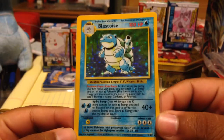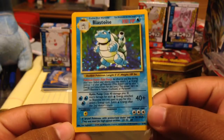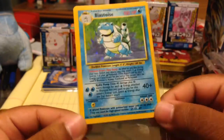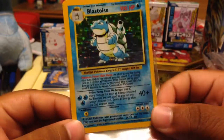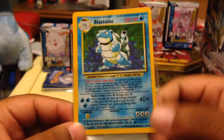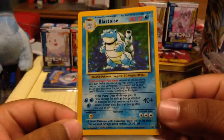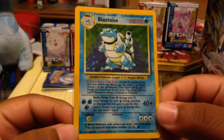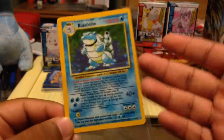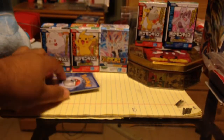That is so awesome. And that's a 1999 set — there are some of these Base Sets that are 1999 to 2000, this one's 1999. Of course this is Shadowed, not Shadowless, like the Pidgey common that I got in the first fun pack. I never thought something like this would be in a fun pack. Holy cow. Awesome, awesome.